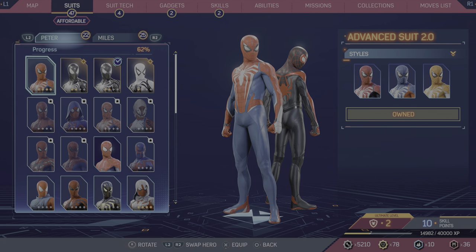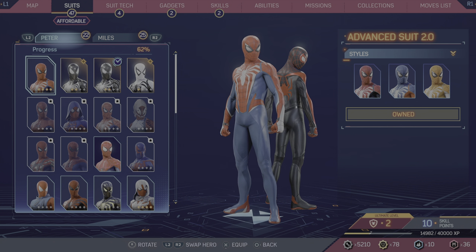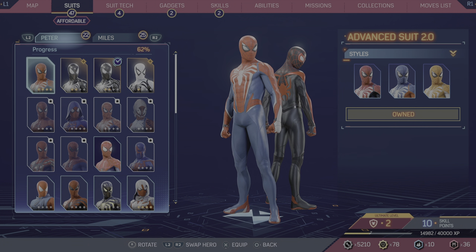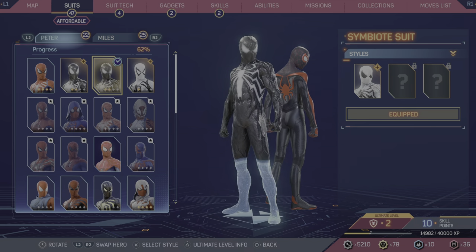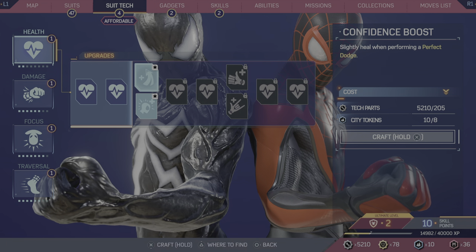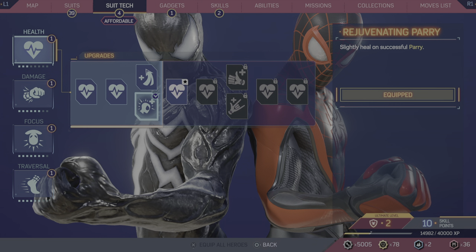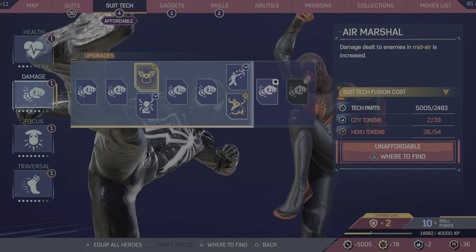The weird thing about it is you've got a lot of XP to go — 40,000 XP to gain these, and they have two so far. But you get all these new styles for these amazing suits. You got a suit tab with new things so you can swap any of these, and choose from whichever one you want — your decision.